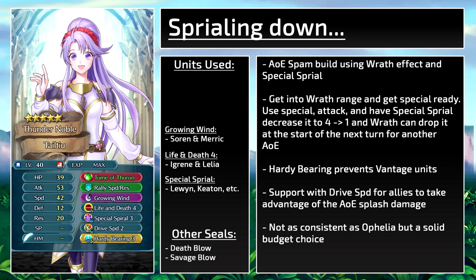Now for some non-standard builds. Thanks to Wrath, she can run an AoE spam build with Special Spiral. Once she gets into Wrath range and has her special ready, the spam begins: use the AoE special and attack, the special cooldown goes from 4 to 3. Special Spiral will decrease it from 3 to 1, and on the next turn Wrath will activate and decrease it so she's ready to use another AoE special — then the cycle repeats. Hardy Bearing prevents Vantage units, which can be dangerous. Once she hits her AoE, she can support with Drive Speed for allies to take advantage of the AoE splash damage; Drive Attack might be better, but Drive Speed is already on her. This set is not as consistent as Ophelia's because Tome of Thoron doesn't accelerate the special trigger like Missiletainn does. With Darting Blow's speed boost, she can prevent or at least decrease the effects of Close Call and Repel.